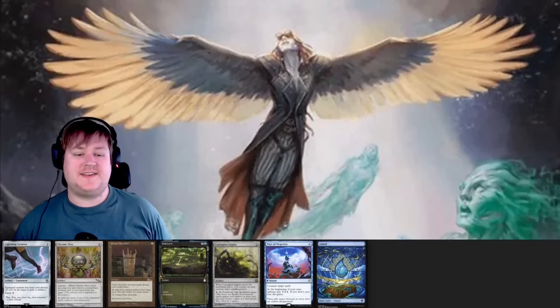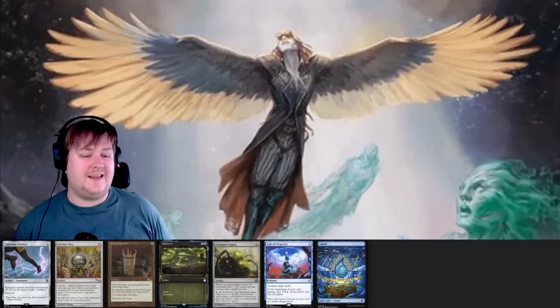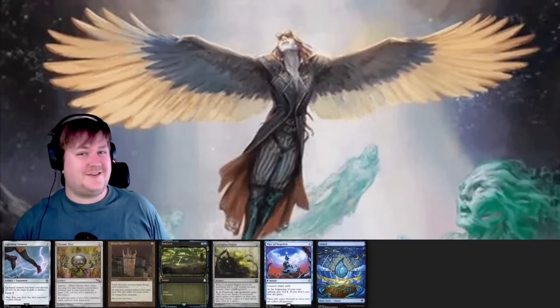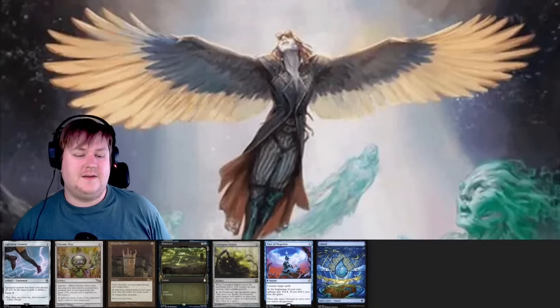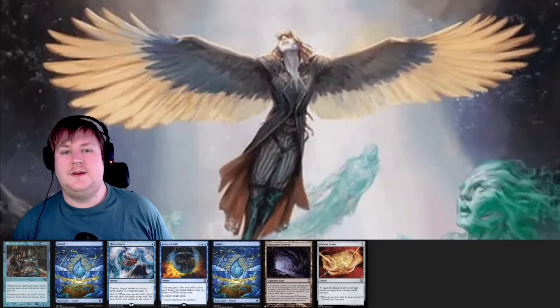This hand is closer than it looks. We don't have a turn one Malcolm — turn one Malcolm is kind of baseline for what we want. We're close to having a turn two Malcolm trigger, but we don't have any payoff. I think this is almost a turn two Malcolm if we draw land, but it's not quite there. This hand would be very gas if we weren't going first. A turn one hold-up Fluster, turn two Malcolm, turn three Rustic — that's just too slow.